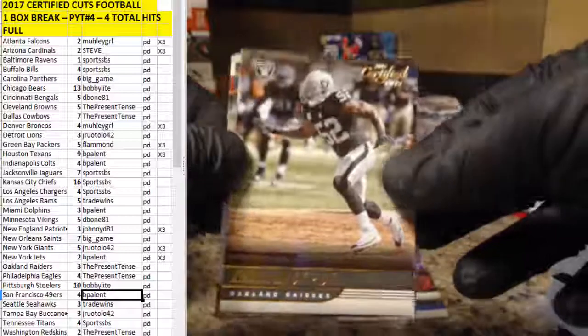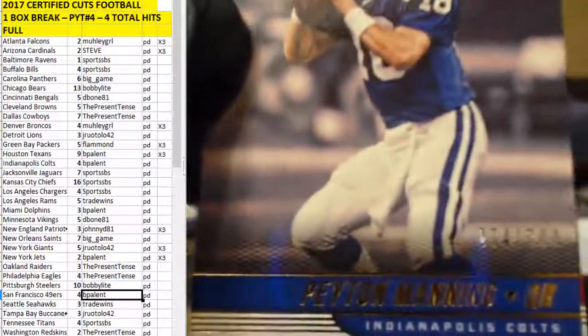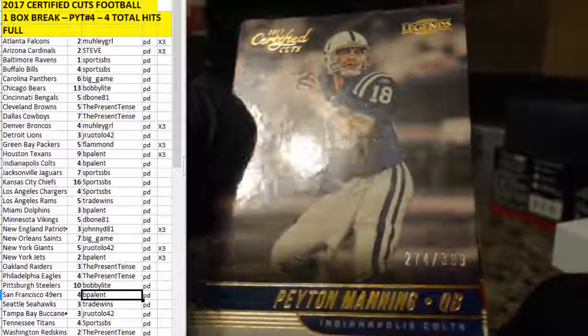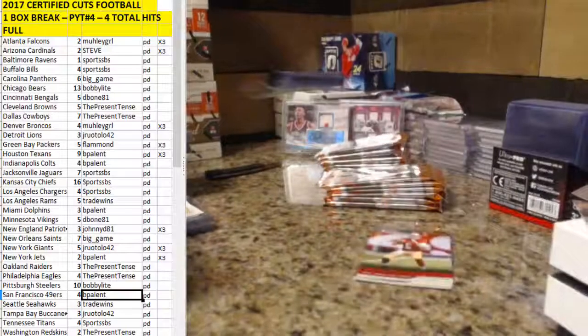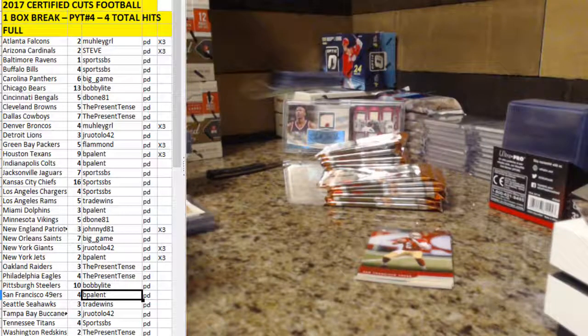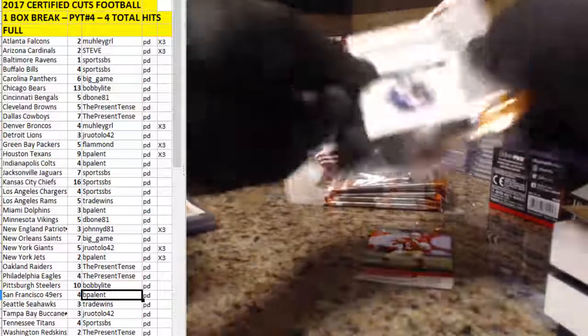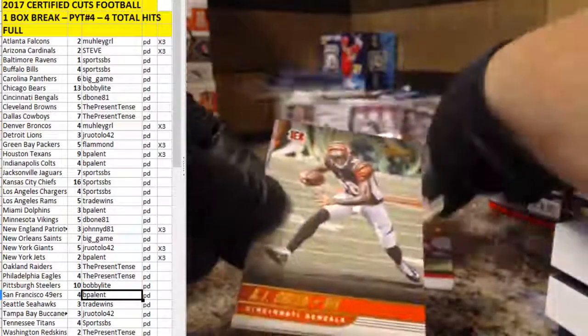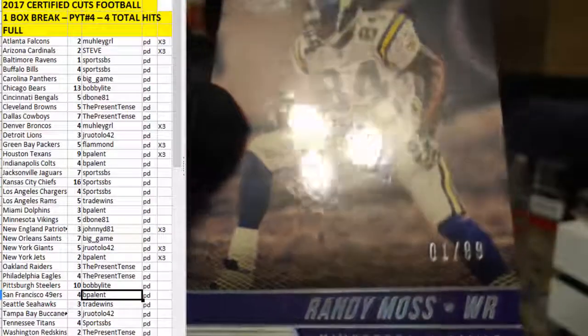Tyrod Taylor — base cards are kind of generic, we're not after the base though. Kahlil Mack. These are kind of cool. Peyton Manning Legends for the Colts — $274 out of $399 for Pallant. And Brian Hoyer. Thomas Rawls. A.J. Green — there's a nice one. It's a nice one for the Vikings. Randy Moss, number one of 99. That's cool.